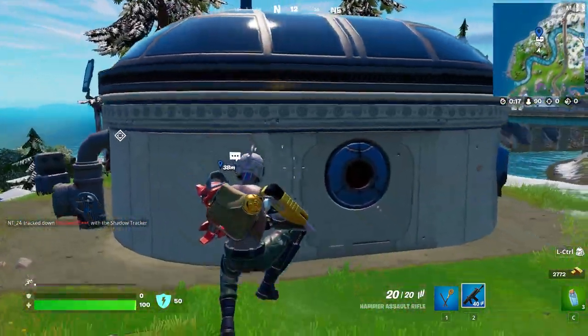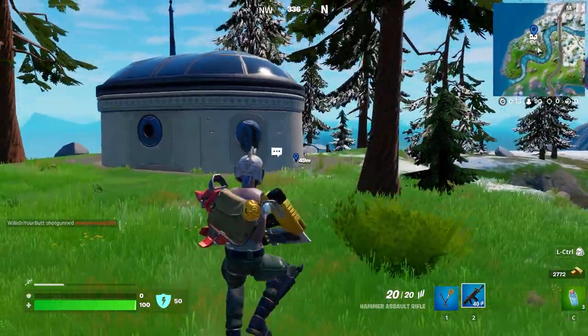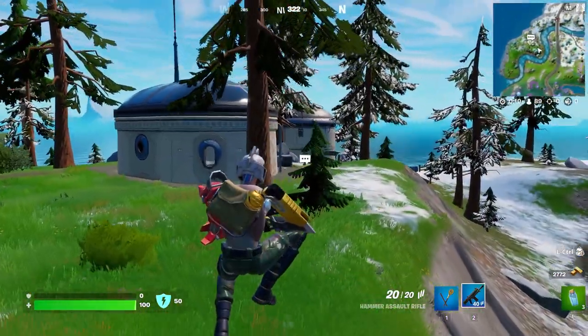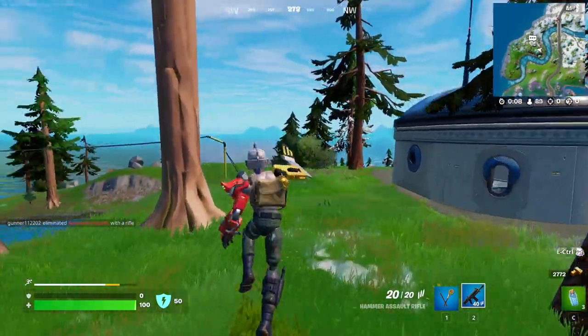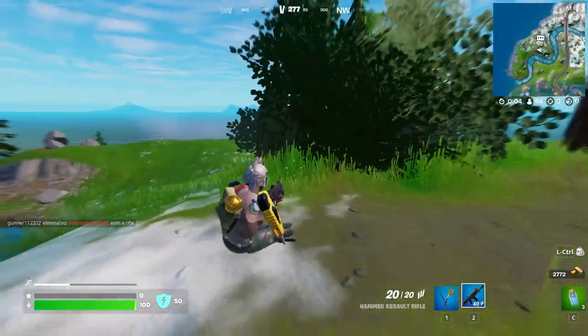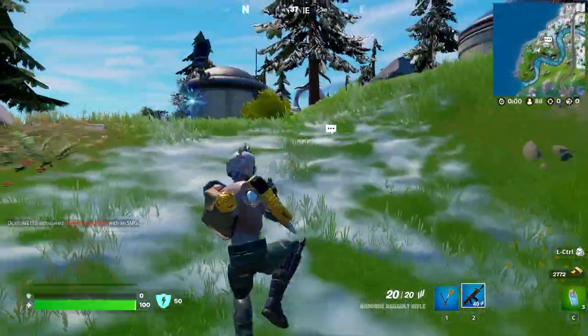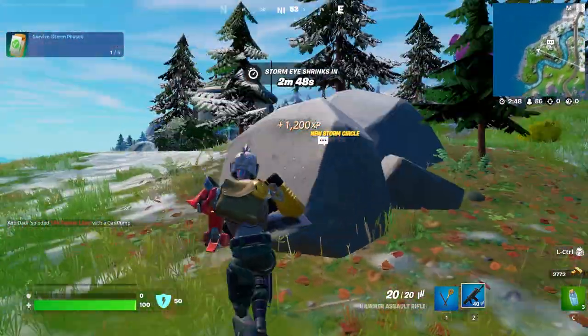Now this is the actual hard part. I would recommend you do this in build mode, because I'm currently in zero build and the elevation difference is really annoying to try and get an angle on her. So personally I would say do this in build mode — obviously I'm not currently in build mode because I'm stupid, but that is besides the point.